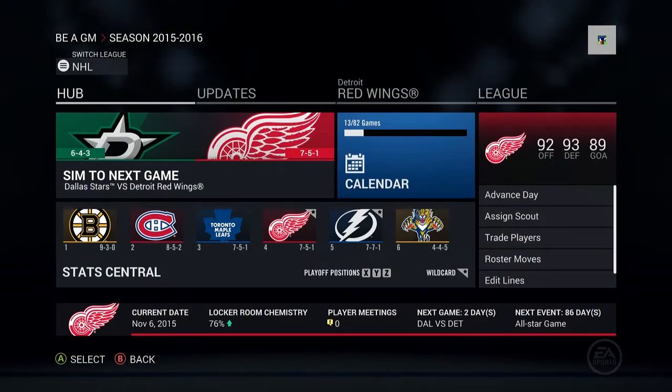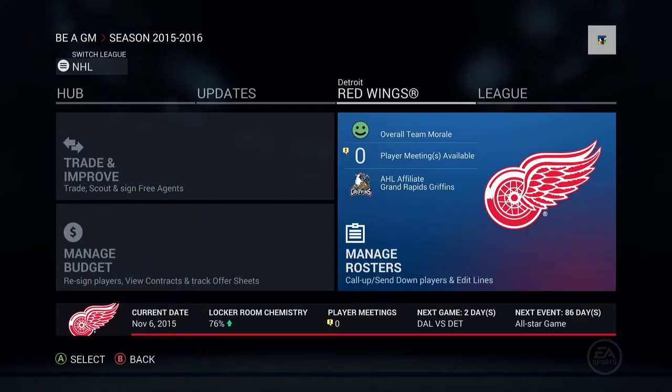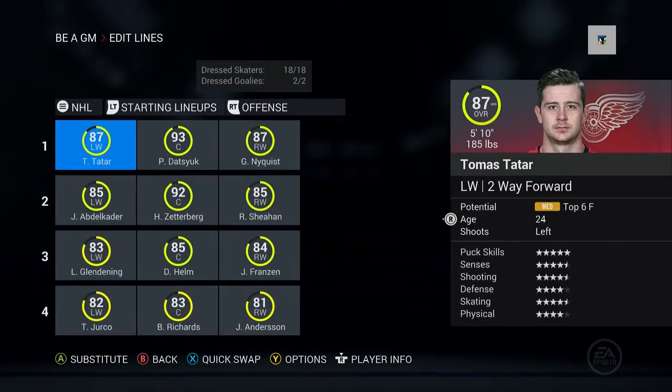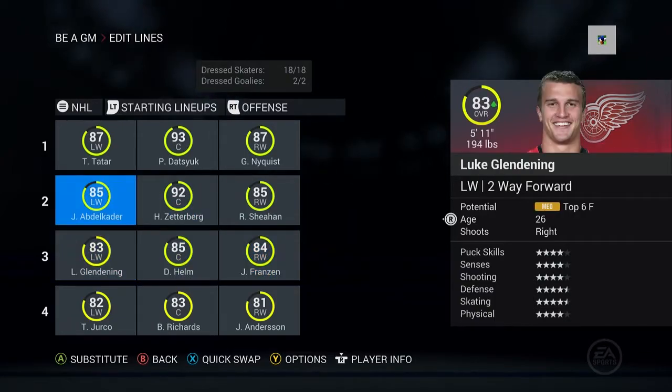Hey everybody, this is Nick from Y4Turbo. We're in NHL 16 Be A Pro mode with the Detroit Red Wings and we're not doing too well — we're just above 500. We're going to go into this video, try to get some wins under our belt. Let's go into our roster and edit the lines real quick and just see what we're doing.